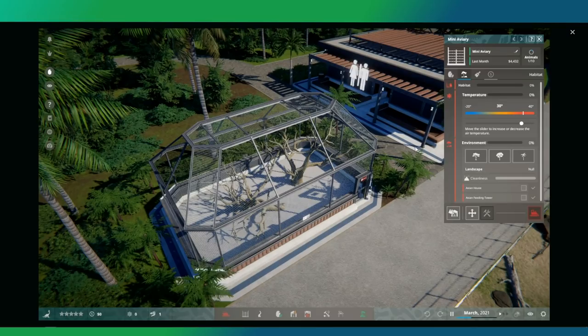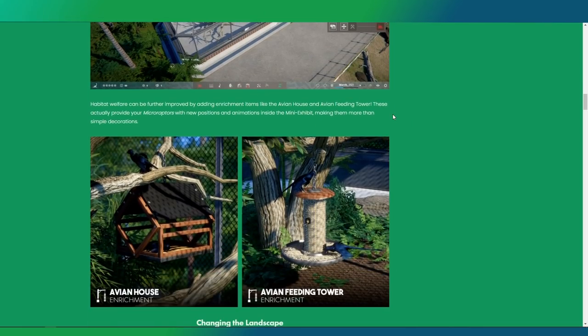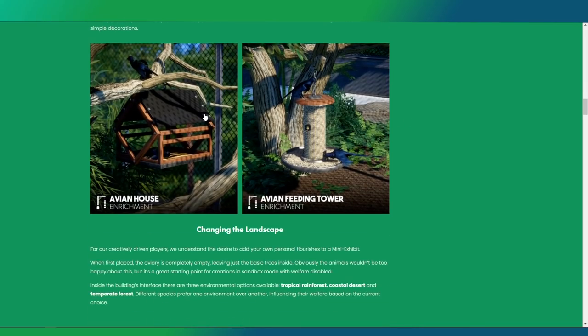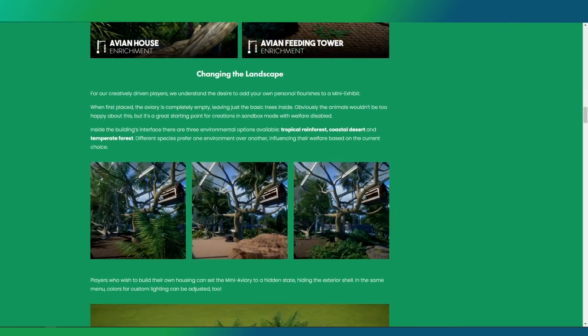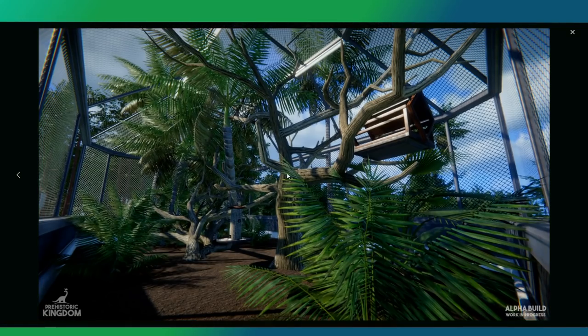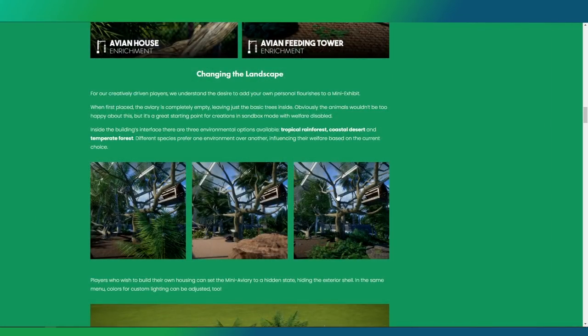The building looks super modern and sleek. There's a lot of piece-by-piece building in this game - you can put buildings down as a full blueprint or place individual pieces like single branches and items. The enrichment items include the avian house and the avian feeder tower. For changing the landscape you have different decorative options giving you freedom to create different areas. Compared to small exhibits in Planet Zoo it works similarly, but you get a bit more control over what you do.